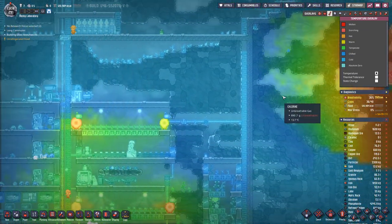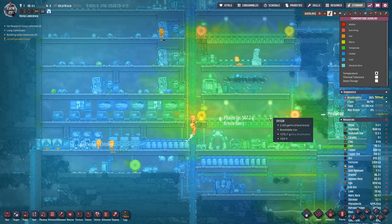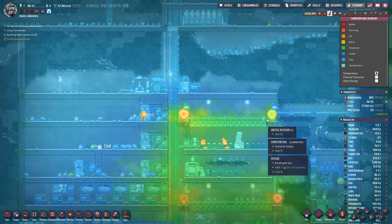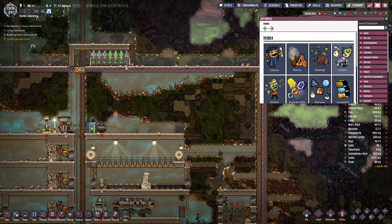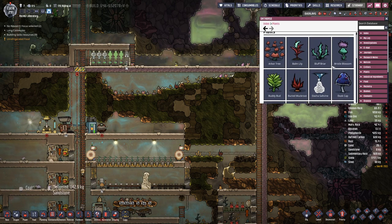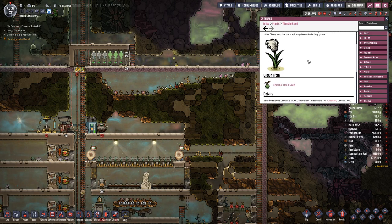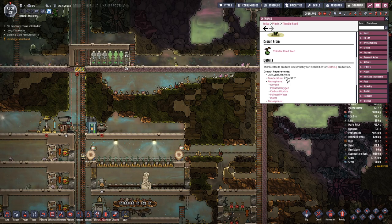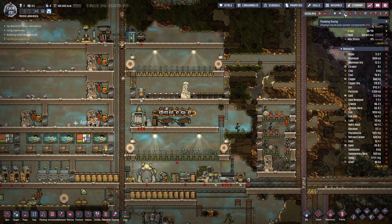We are on a coldish planet, but our heating scheme is finally working. We can get a bit more worms in here on this side, and we can also get reed fibers not from creatures but from plants - thimble reed. They like to have it warm, around 22 degrees, so that's probably a tiny bit of a problem at the moment.